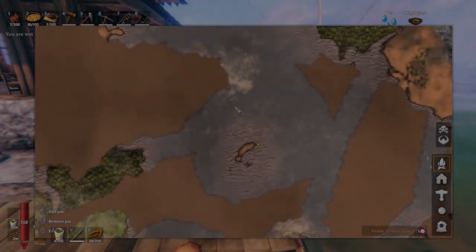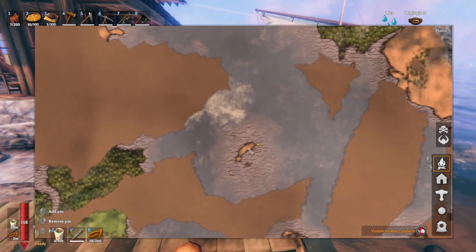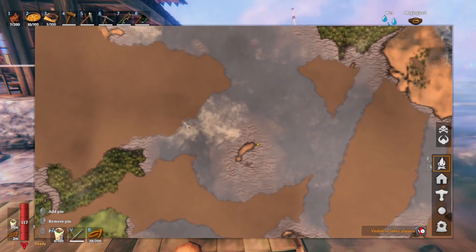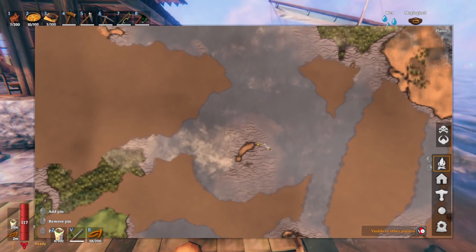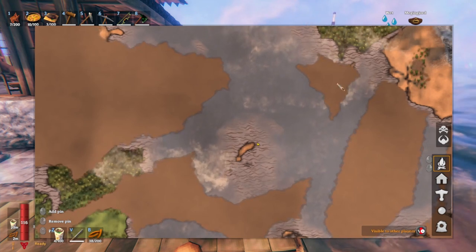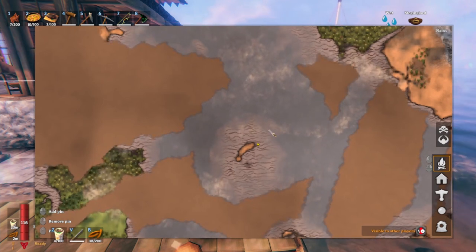Hey everyone, welcome back to another Valheim video. I was out exploring and found this perfect gem of an island right here. It's small, but you really have to get out and discover — the smallest area can conceal the neatest little island to put a base on. This is a plains island, so let's take a look.